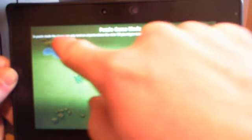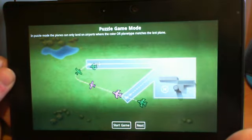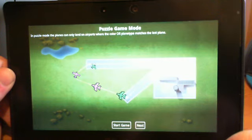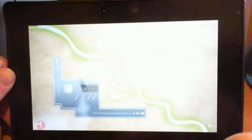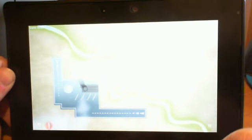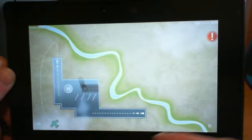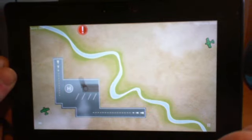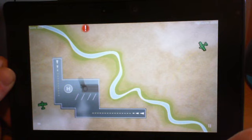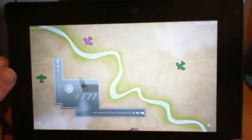In puzzle mode, the planes can only land on airports where the color or airplane matches the airplane. So basically the same as what you were doing, but same type of aircraft.